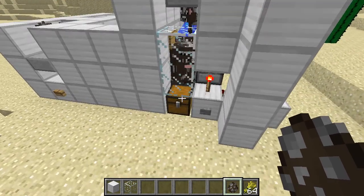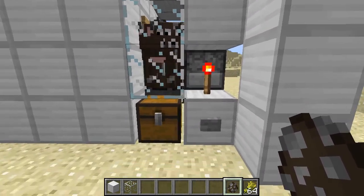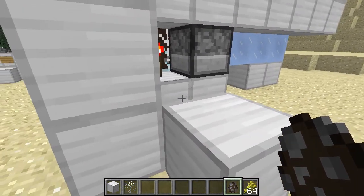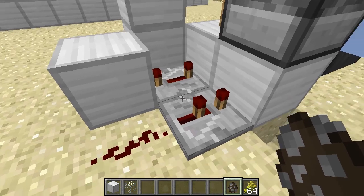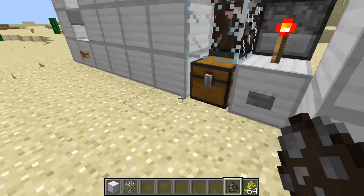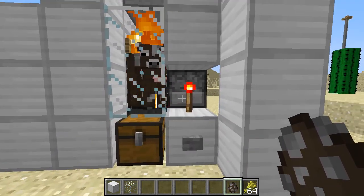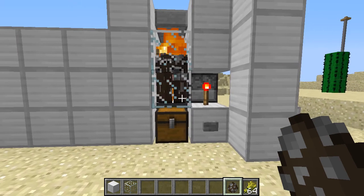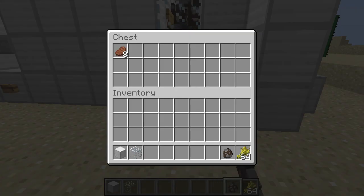They'll drop down into this area right on top of a hopper, and what I've set up is Mumbo Jumbo's tiny mob softener. Pretty simple — 4 ticks, 2 ticks, rising edge detector — and then you just push that button, the lava blade comes out and then goes back in. It will cook them and they get picked up by the hopper, and we get steak and eventually leather.